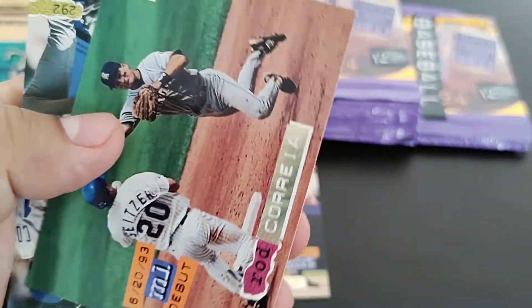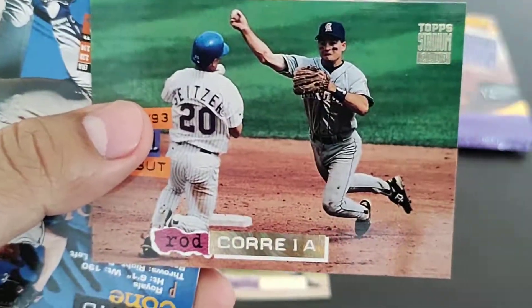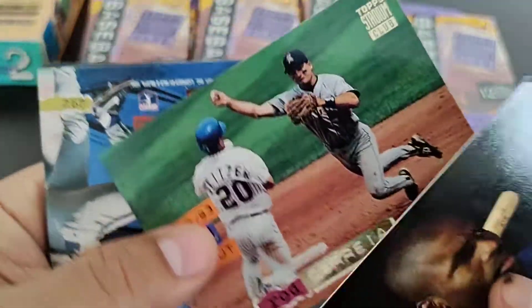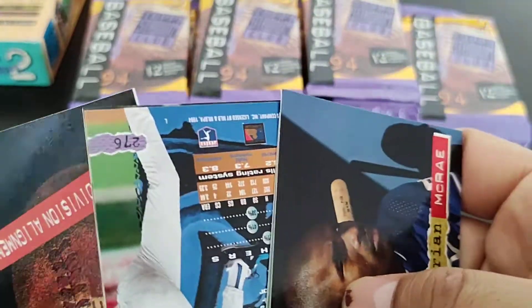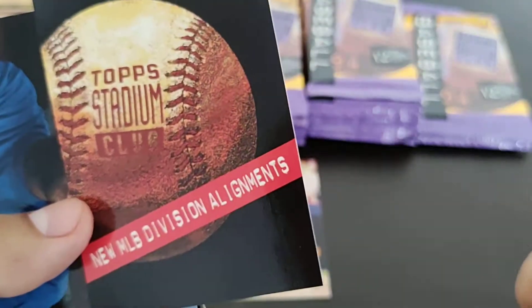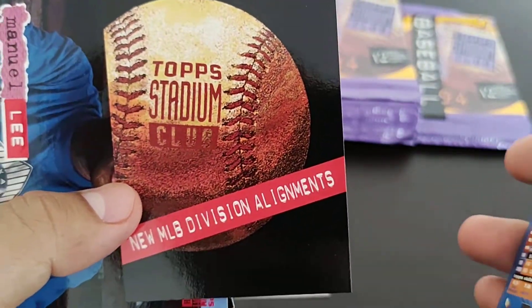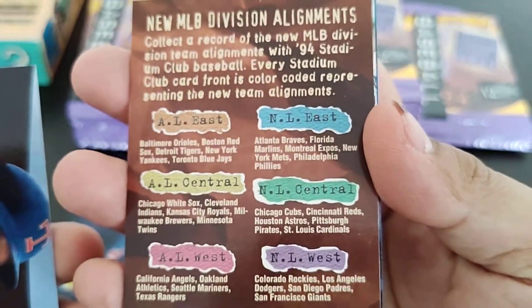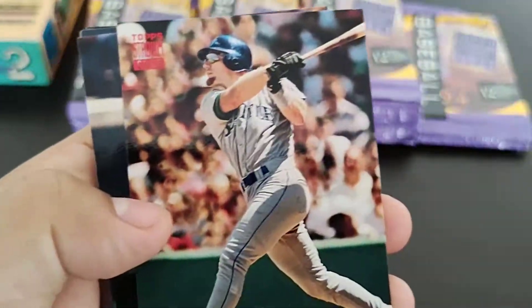Ryan McRae — this one's got gold on it, so I don't know if it's a special parallel. Ramon Martinez, David Cone, and this is a new MLB division alignments card. Why make a card of that? I don't know.